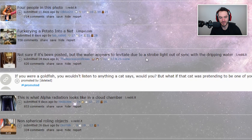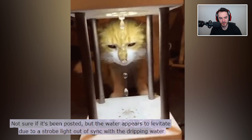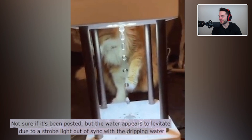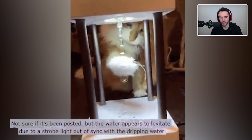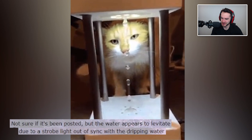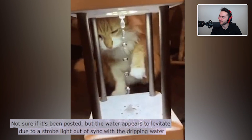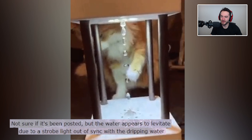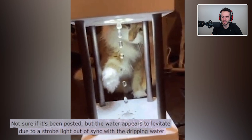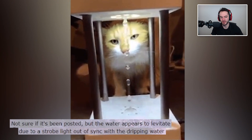The water appears to levitate due to a strobe light out of sync with the dripping water. I think something like this has been posted before. The cat is so confused — it's like, I don't normally interact with water, but when I do it's only because it's not obeying the laws of physics. And I don't actually think it's water and I have to investigate. I like how even the cat realizes that something's up here. Even the cat knows that water only goes down. Why is it going up? This doesn't make any sense. I have to investigate.